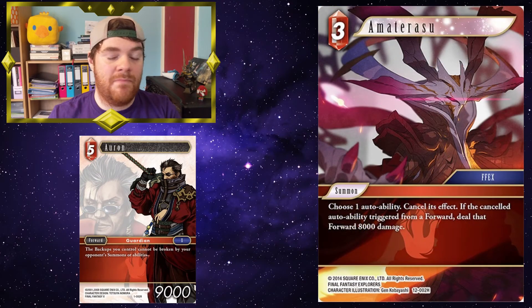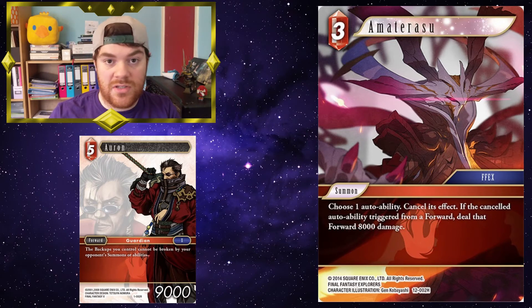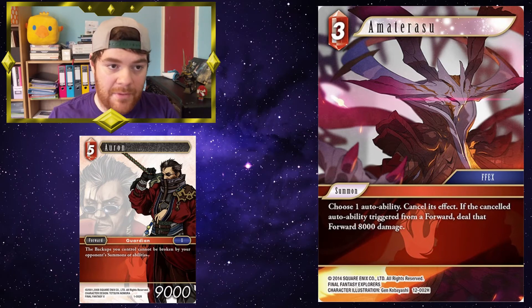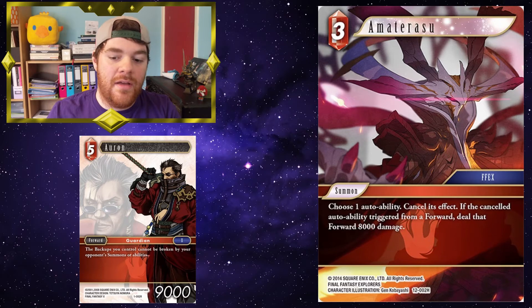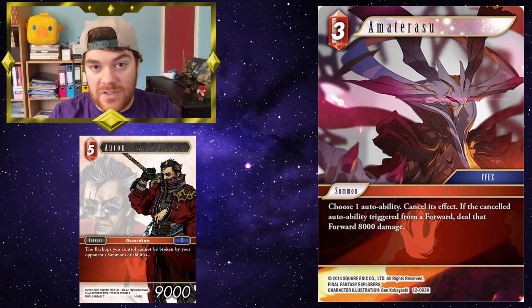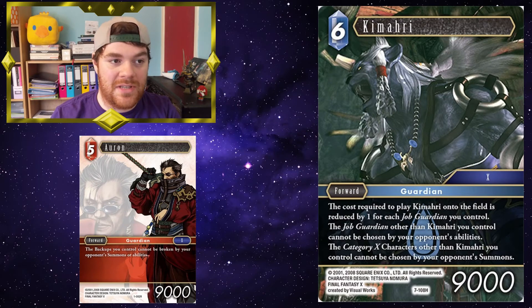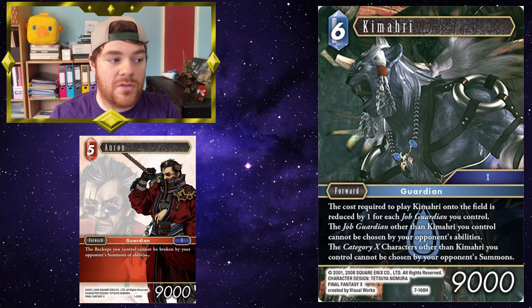Amaterasu: maybe they're not going to go for an outright break or deal damage to Orin — they're just going to go for a board sweep, something like Shantotto or the Opus 1 Cloud of Darkness. You cast Amaterasu and that will stop it from happening, which is more protection. All these forms of protection work for any card, but the likes of Orin stopping your backups from being broken may be essential in your deck, so keeping him protected is a big focus. Kimari — it's fitting, isn't it? Kimari's cost goes down for every Guardian you control, and Orin himself is a Guardian, so he would make Kimari only cost five. Kimari will make it so that Orin cannot be targeted by summons or abilities, which is very useful.